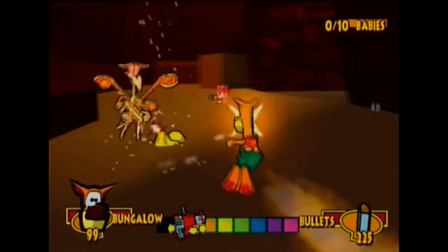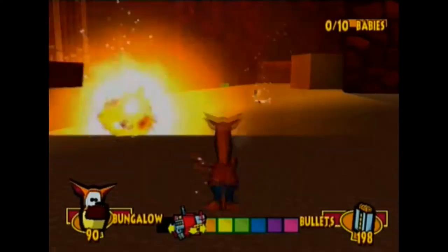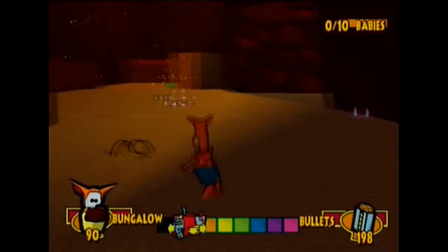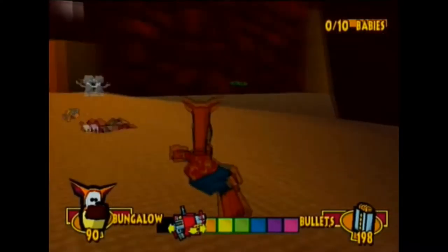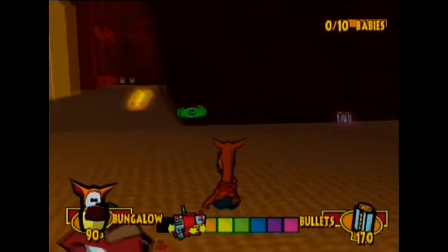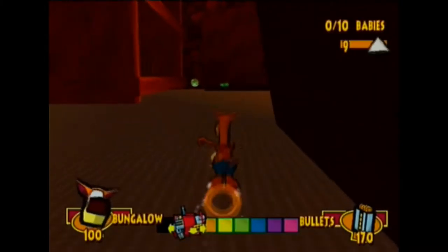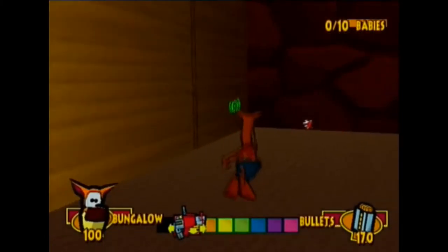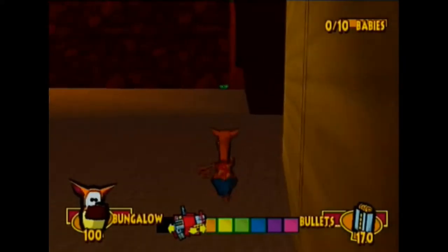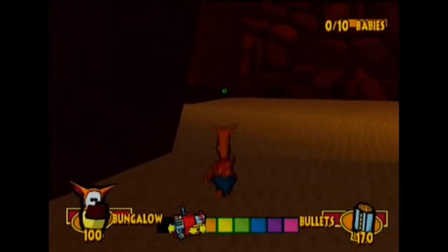Behind these doors is ammo and tokens, so take them. Get ready because it's an ambush right above here, so get ready to shoot a lot and use up that ammo. We've got asshole chameleons, a lot of asshole peacocks, no asshole crabs. I don't know what the fuck was going on with that cow, but he was stuck in mid-air for some reason.